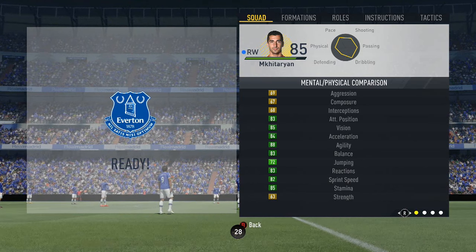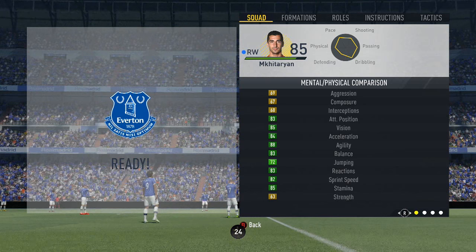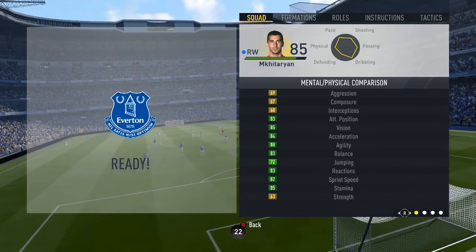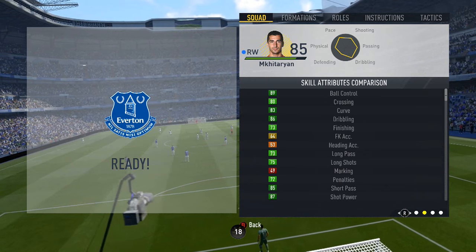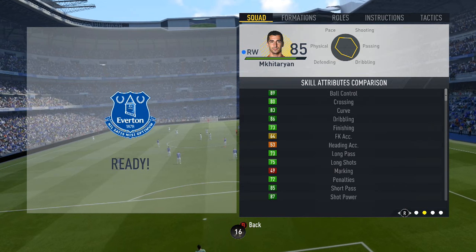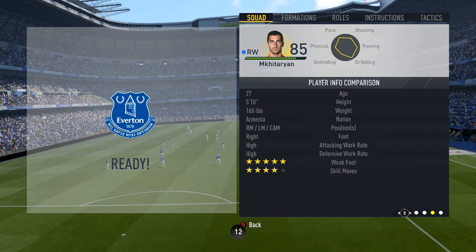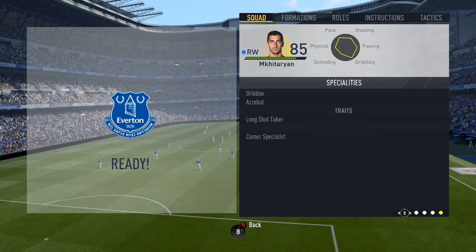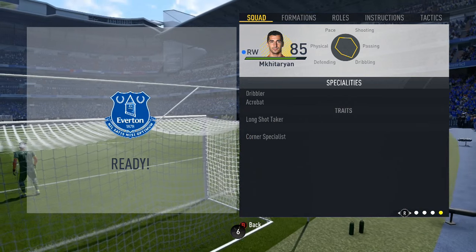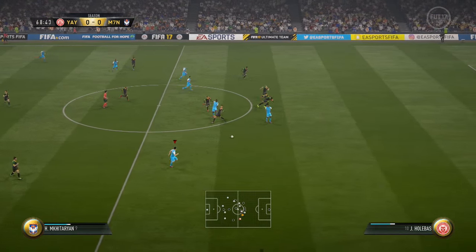probably agility at 88, 84 acceleration, 83 balance, and 82 sprint speed. For his skill attributes, he's got very high across the board — 89 ball control, 86 dribbling, 85 short passing, and 87 shot power being his best ones. He's also got the specialities Dribbler and Acrobat, and the traits Long Shot Taker and Corner Specialist.